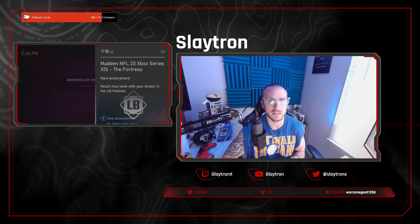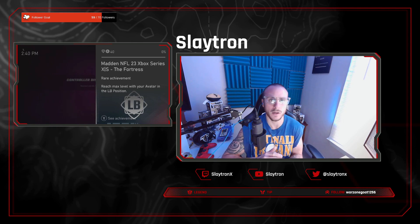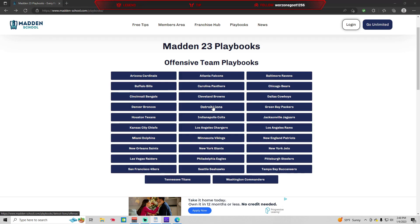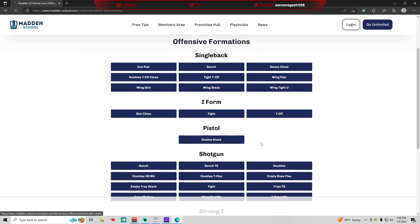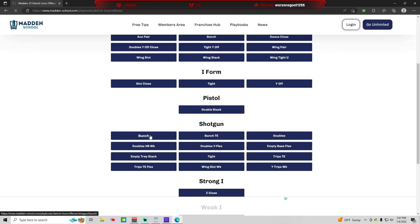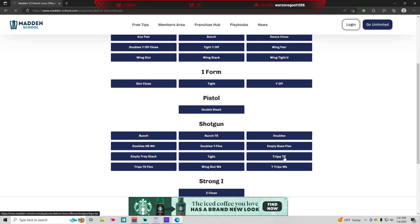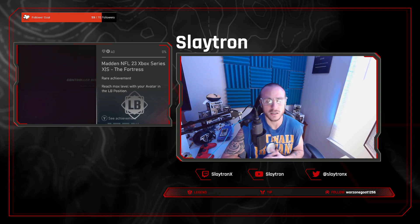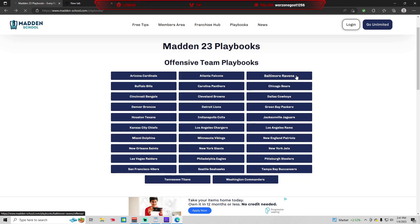This gives you the ability to have two different formations you can audible to at any given time. You can get in a better rhythm on offense and have a few plays at your disposal that can attack multiple defenses. Other good examples are going to be the Detroit Lions — they have some really good shotgun formations you can audible to, including Bunch, Bunch Tight End, Height, and Trips Tight End. All of these are very, very good formations. You're going to see a lot of opponents running these as well. You have four different formations that you can audible to at any given time. If you're new to head-to-head gameplay, don't feel like you have to audible between all four — find a few plays out of maybe two of those formations, get comfortable, and then you can start to build more in as you go.